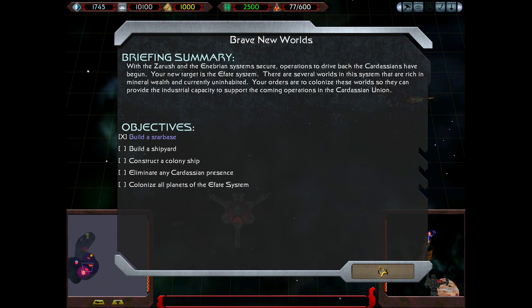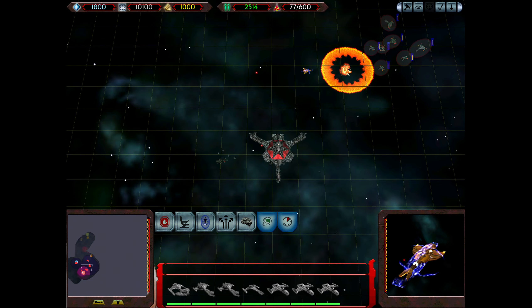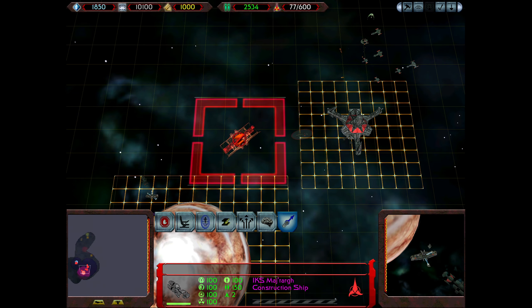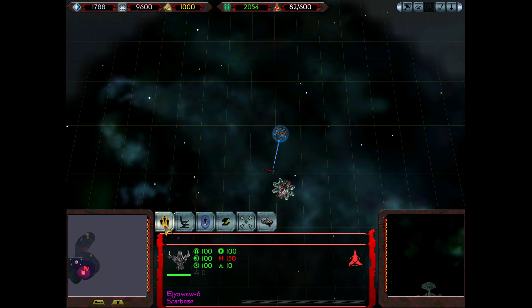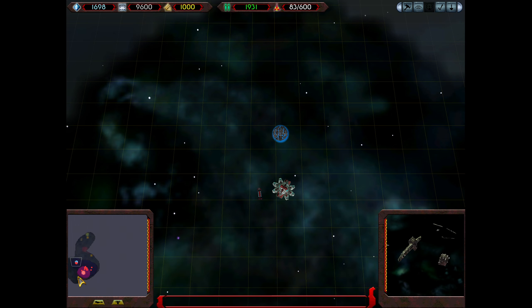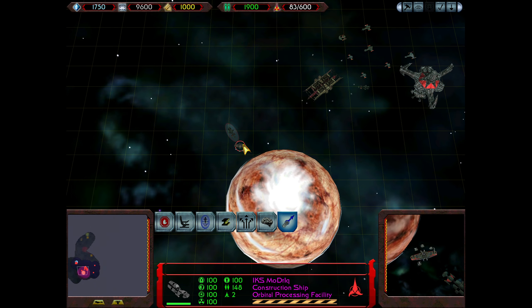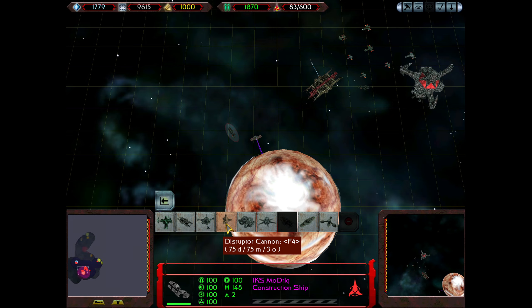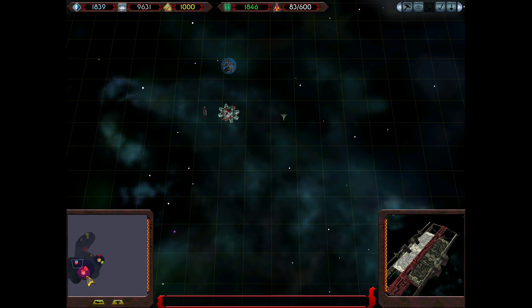A new battle station is complete. We've fulfilled an objective. Next, let's get a shipyard, right here. Let's build one disruptor cannon here, just as a precaution.